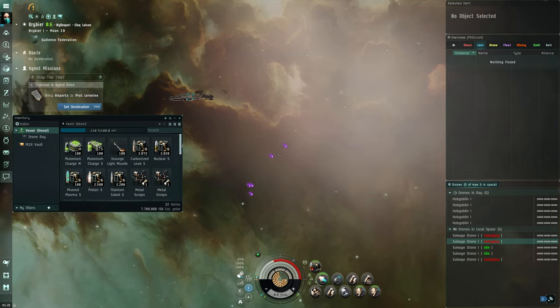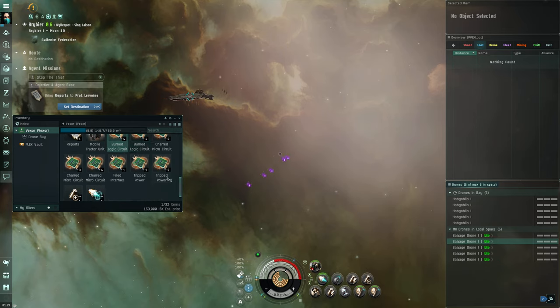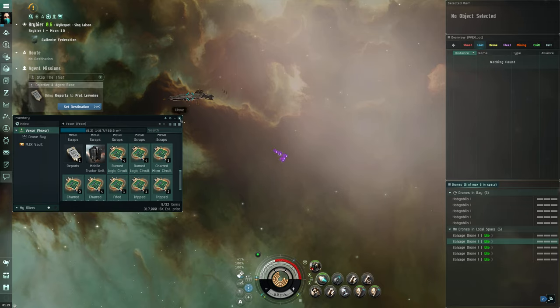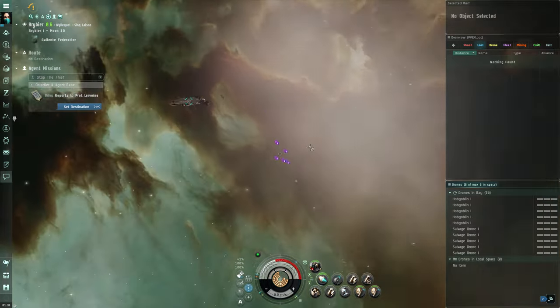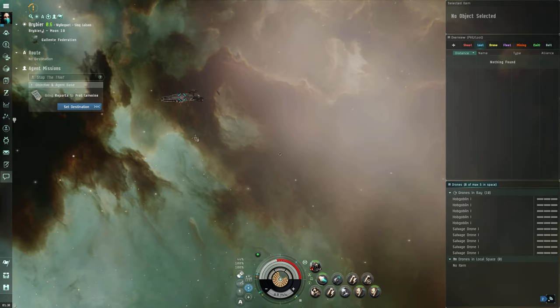Look at that — 317k. Not amazing, but salvage is hit and miss. I'm kind of slow at this — there are people who Blitz missions. They would have done this and already been on their way back to another mission. That's a funny term because I saw people using it — it reminds me of a game called Anarchy Online where we blitzed for Nanos and stat buffs.